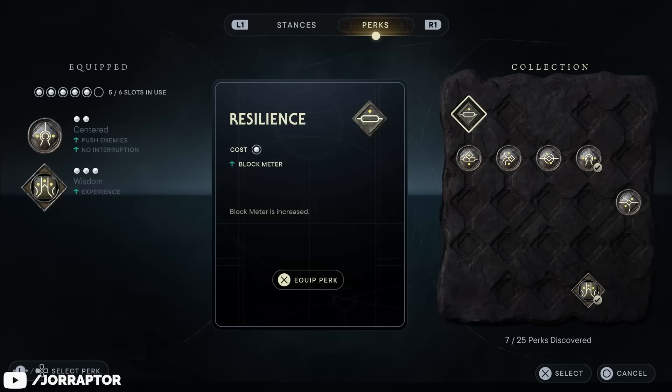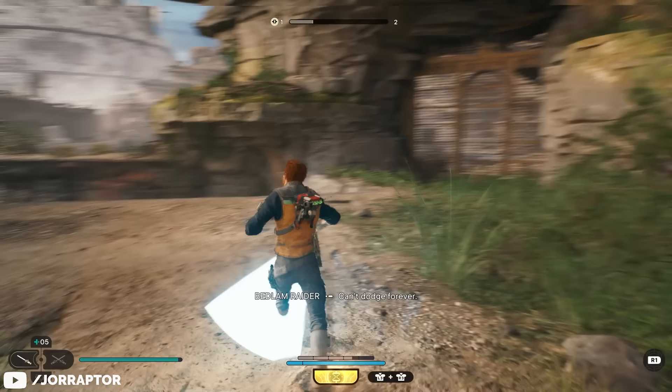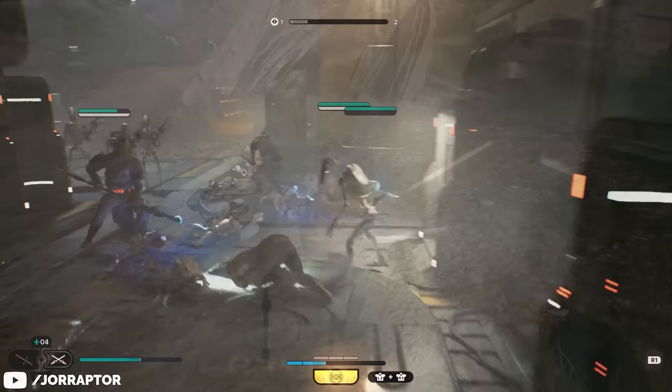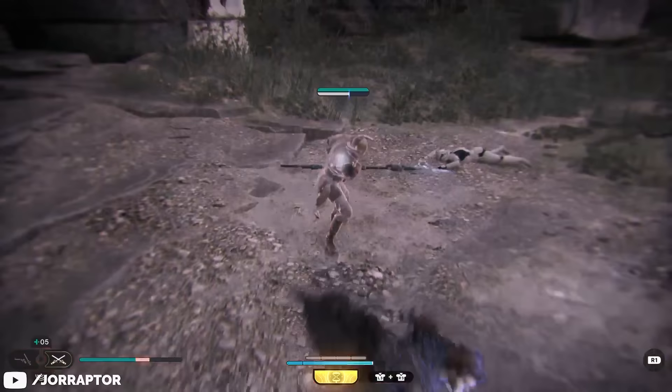This can be slightly offset by equipping the resilience perk from your first Jedi meditation chamber, but that also gives all other stances an extra guard segment, so the dual sabers remain the worst for defense. You do have an extra defensive option with focused parry, where you hold the triangle button to automatically parry incoming attacks. However, it takes a bit to activate so it's hard to use against attacks already coming towards you, and it doesn't work against unblockable red attacks.